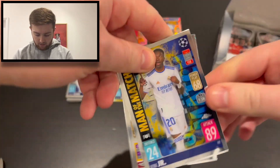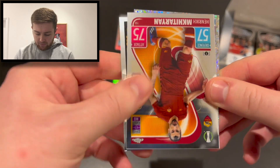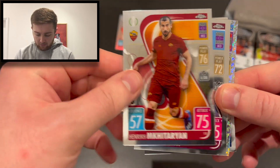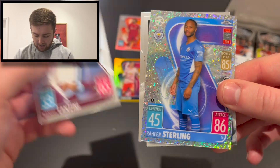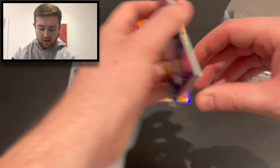This box retails at 65 pounds and only has 18 packs — stunning nonetheless. We've got Man of the Match Vinícius Jr, Henrik Mkhitaryan of Roma, Manuel Lanzini of West Ham, and a Raheem Sterling speckle. A good couple of packs for refractors and speckles — really nice-looking cards.